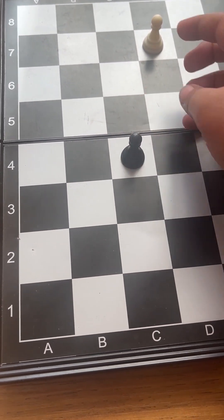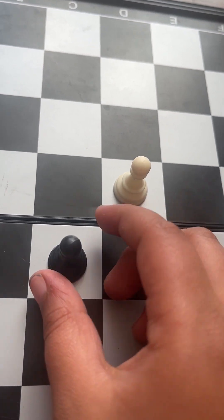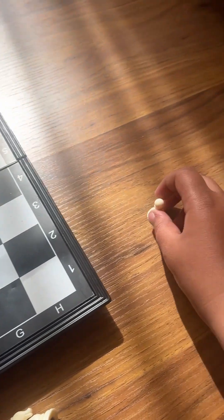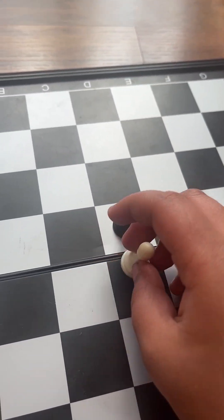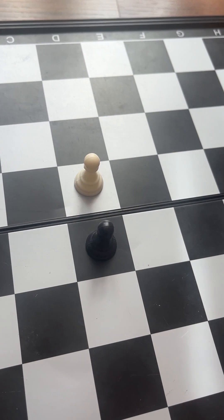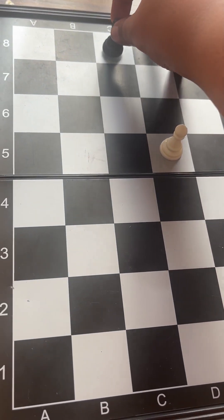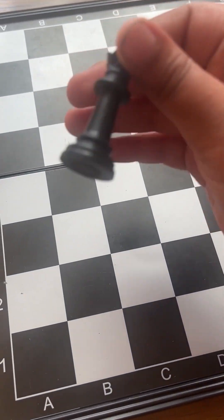So let's say this pawn moved two spaces and this pawn moved two spaces. What you can do is capture diagonally — placing your piece on the square and removing the other piece from the board. The pawn cannot attack forwards; it can only attack diagonally. After the first turn, you can only move one space forward until you reach the last square of the board.